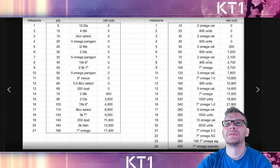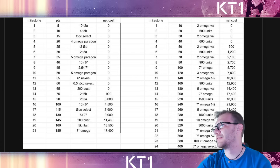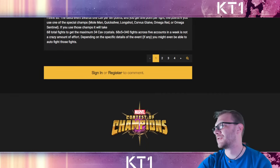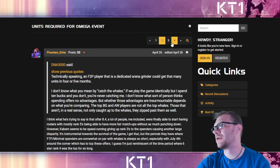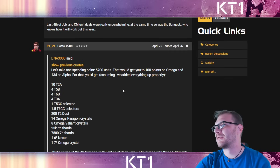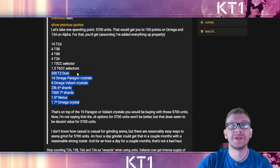For 5,700 units, you get the seven-star crystal along with the majority of the alpha track - all the Tier 2 alphas, Tier 5 basics, Tier 5 CC selectors, Tier 6 basics, Tier 3 alphas, and 10k six-star shards in total. Specifically: one seven-star omega crystal, one six-star nexus, 7,500 seven-star shards, 25k six-star shards, eight omega valiant crystals, 14 omega paragon crystals, and 200 Tier 2 dust.